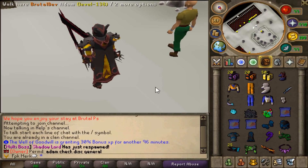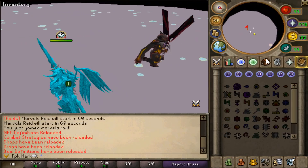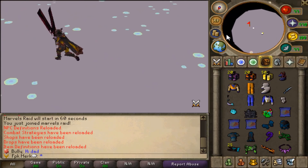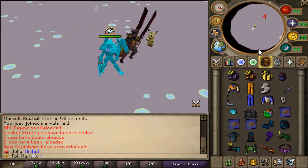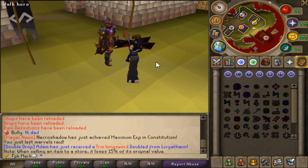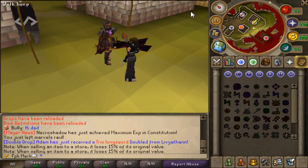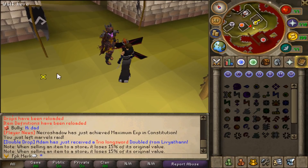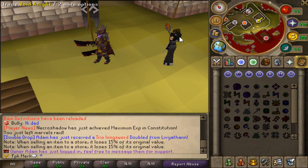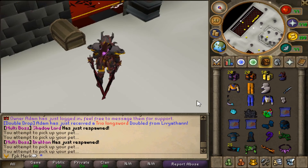There is also a super unique Marvel minigame that gives you a chance for a Marvel box, and from the Marvel box you can get Goku and also Vegeta pieces. This server also has fully working Pest Control, and at Pest Control they have a super unique Void set — once you have Elite Void it will boost your damage by 3 times, which is super OP. Getting the Elite Void set is definitely worth it.